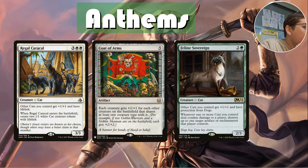Feline Sovereign: other cats you control get +1/+1 and have protection from dogs. Not the best anthem, but a cat that grants protection from dogs is just a flavor win all day. Also from a previous video — whenever one or more cats you control deal combat damage to a player, destroy up to one target artifact or enchantment that player controls. You're getting damage through and it's just automatic removal. With your commander attacking, they can only have one blocker, so if you have two attackers one is getting through.